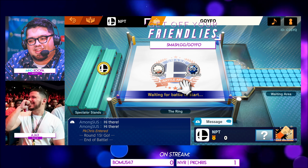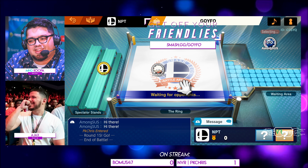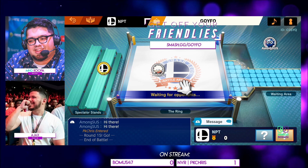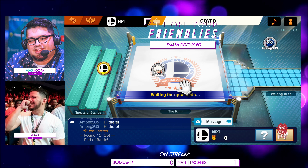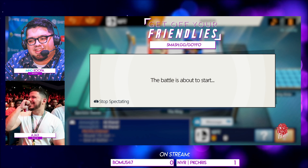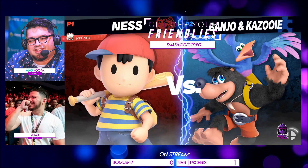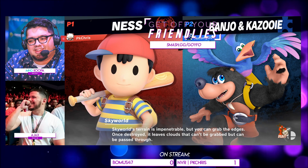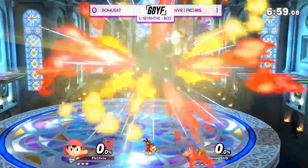Bonus played super well. I like the way Bonus was using retreating forward airs and approaching forward airs to call out jumps but never really over-committing to the point where it would cost a lot of damage. You want to keep your damage at a safe margin because we saw it — once PK Chris gets an opening, you get one PK Fire, you get one forward air, next thing you know the game's even. Ness is sort of like a Greek tragedy sometimes in how the meta progresses, but this character has a lot of tricks up their sleeve and a lot of firepower behind those hits.